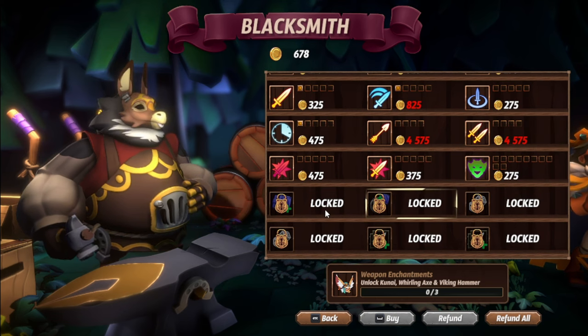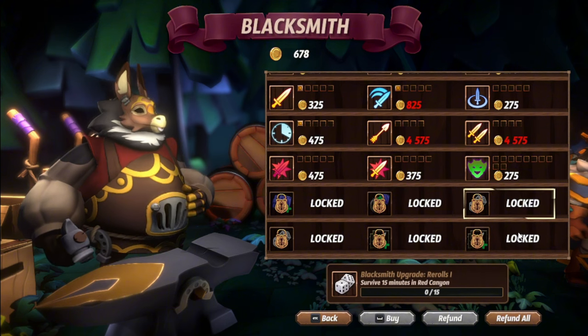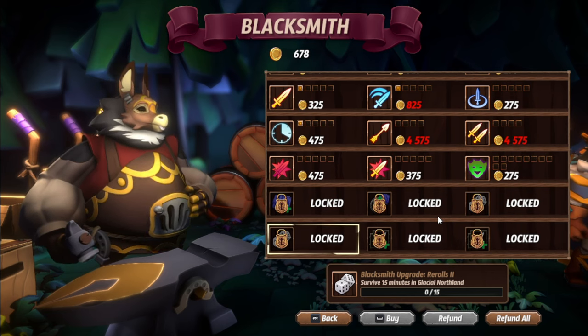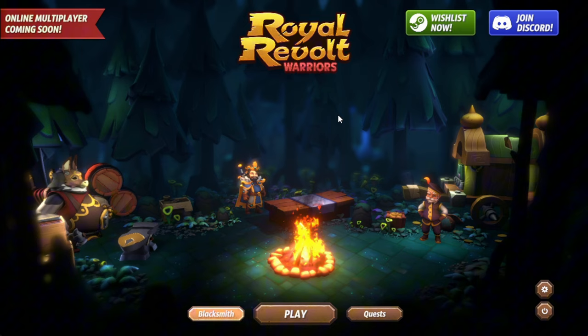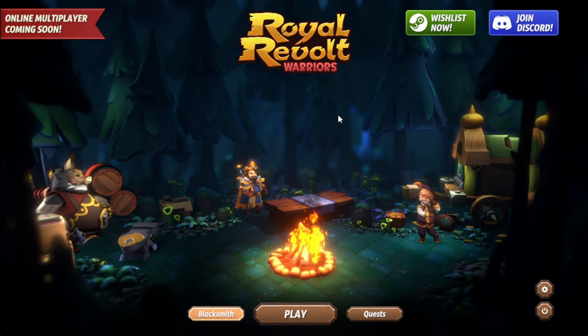We also have other things to unlock — the kunai, whirling axe, and biken hammer. Even more things will be unlocked, and I'm pretty sure when the game is completely released there will be even more content added. This is a really great game; it's going to be worth your time to give it a try. Make sure to head to the link in the description to try out the demo and wishlist the game. It's expected to be released this year — no clear date but hopefully in a couple of months.